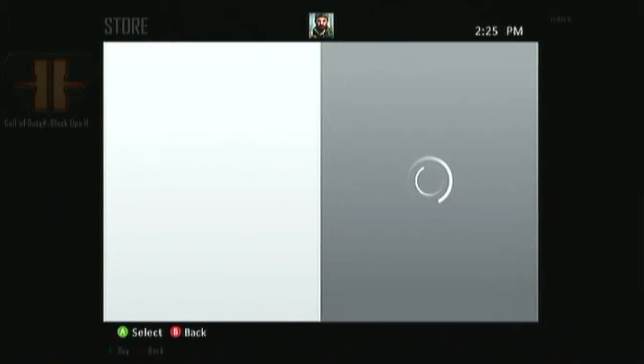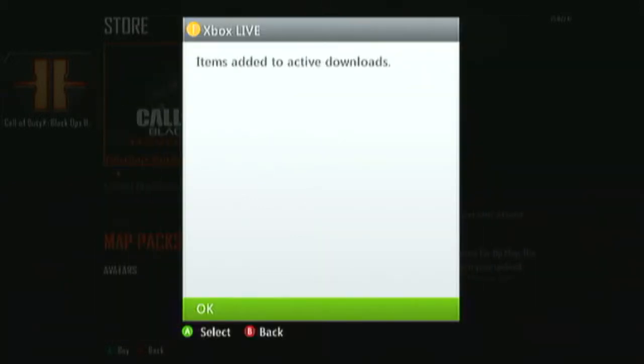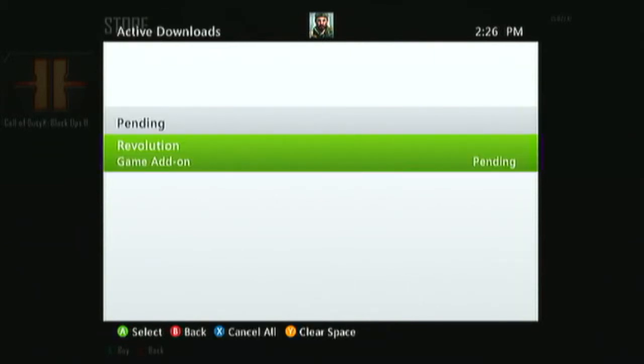You have to go to the multiplayer store on Black Ops 2 — it's best to do this in-game. You have to go to the multiplayer store, not the zombie store, and then you just scroll all the way over to the right. If you've got the season pass, click on Revolution, click Confirm Download.